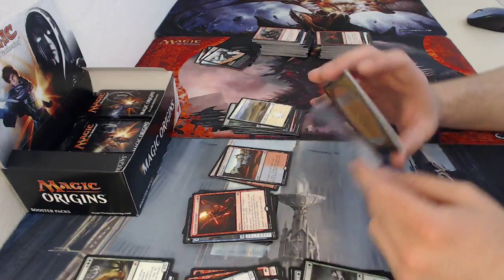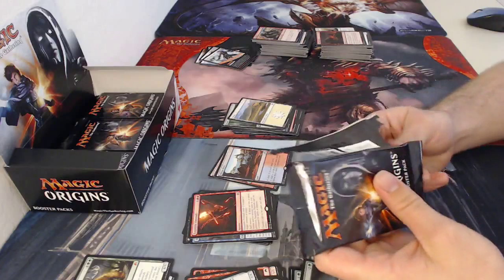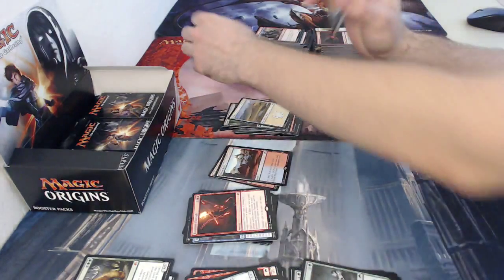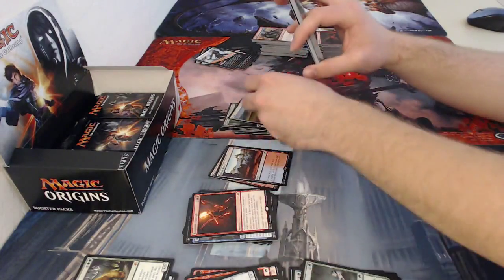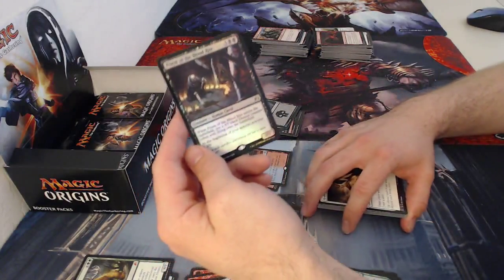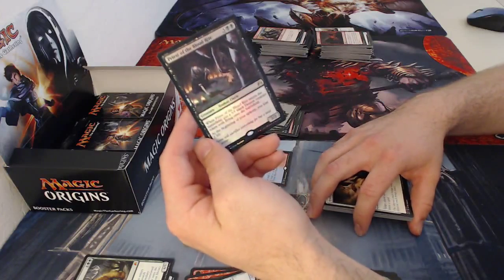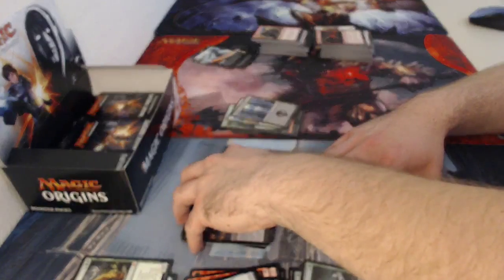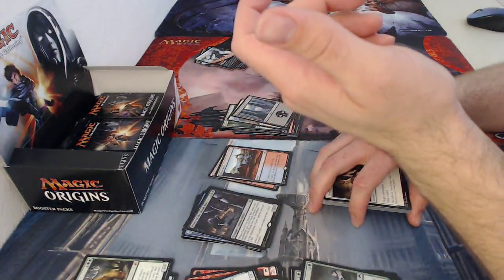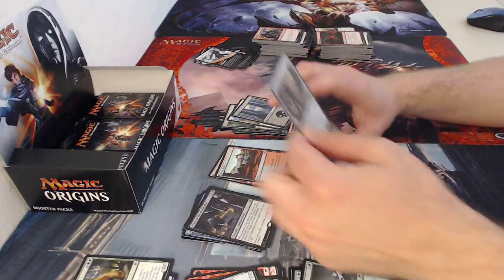Everyone loves the Skyfish! Another mystic card, then a swamp. I got a foil rare — it's Priest of the Blood Rite, a five-drop two two. When it enters the battlefield, you put a five five black demon creature token with flying onto the battlefield. During your upkeep you lose two life. If you can get around that — give it haste and attack, or use it as a sac outlet for Evolutionary Leap — then you don't have to worry about losing two life every turn. The five five demon with flying is just really good.